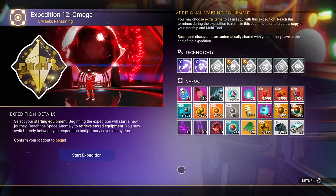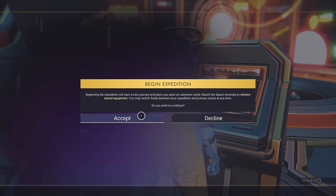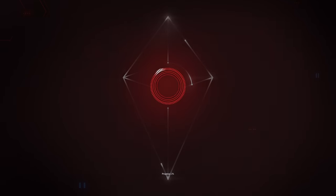In this No Man's Sky video, I'll be going through the Omega Expedition 12. It has a lot of tips and tricks and covers the full expedition. The first tip is: do it from the anomaly if you can. And maybe have a better multi-tool setup than I had — maybe a scatter blaster.